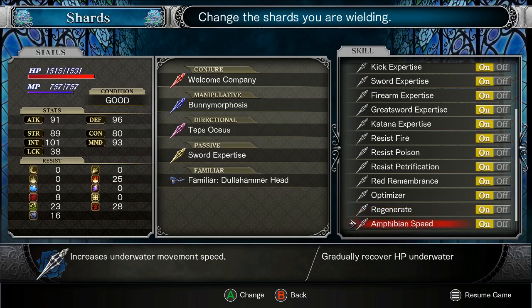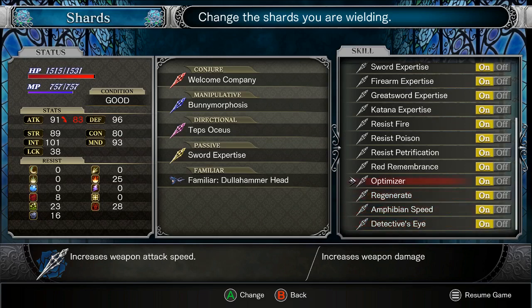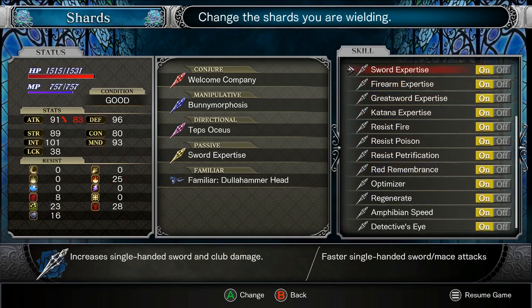Amphibian speed is now maxed out and permanent. Red Remembrance — so the more damage I take, I get increased stats. So, the Lucario effect. Resistance to a few things.